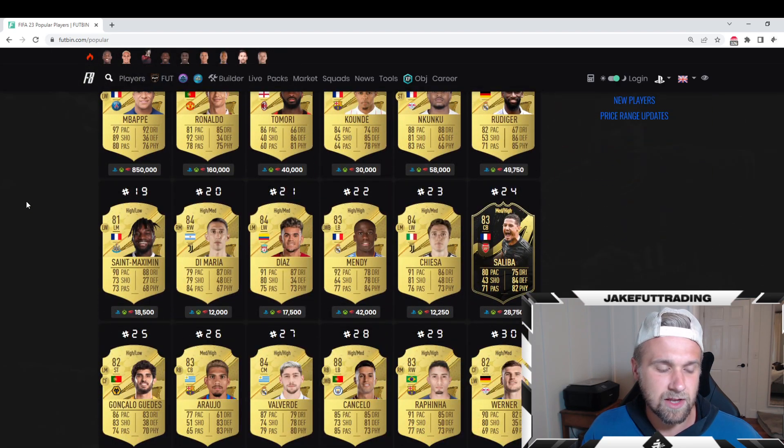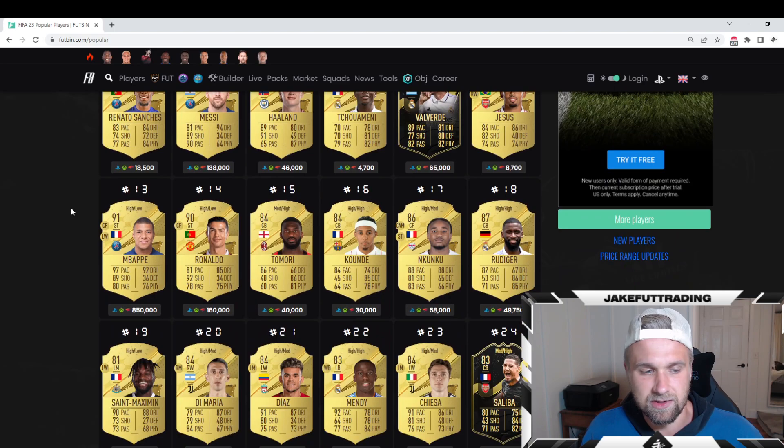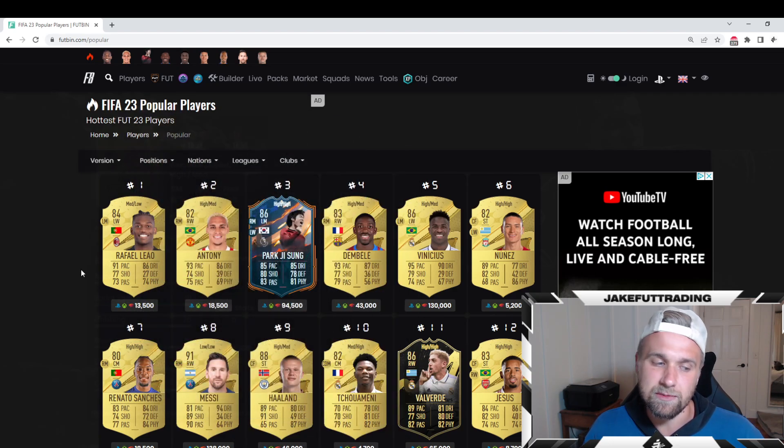A card like Haaland is going to be in Ones to Watch — it's confirmed. The four confirmed Ones to Watches right now are Haaland, Richarlison, Sterling, and Nunez. Those are going to be pretty over-invested because everyone knows it. What I'd recommend is selling in the hype of the event — as EA releases and announces the team, you'll see a big hype factor driving prices up, and I'd sell at that time. If you want to guess on someone like Rudiger or Armani getting Ones to Watch when it's not confirmed, that's a little different — if they get in, I think they'll be okay to hold through.